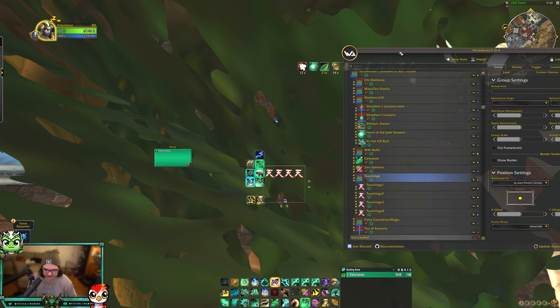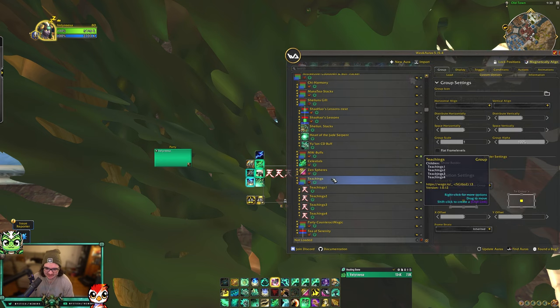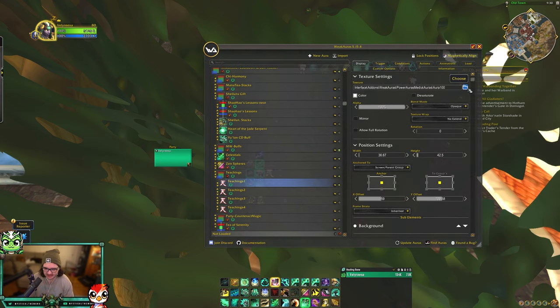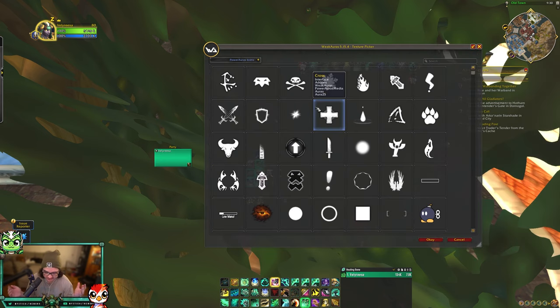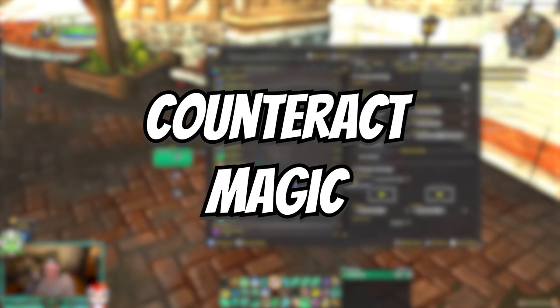Next is Teachings of the Monastery. This is really simple — it just tracks your Teachings buffs. When you're Fistweaving you get four stacks of it. I just have these symbols; you can change them by clicking Choose and picking whatever you want. I just like the little Japanese characters, but you can use whichever one you want.